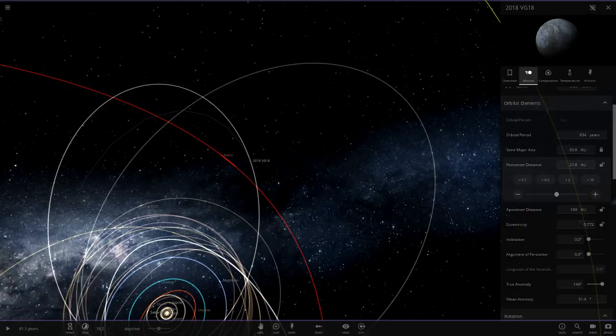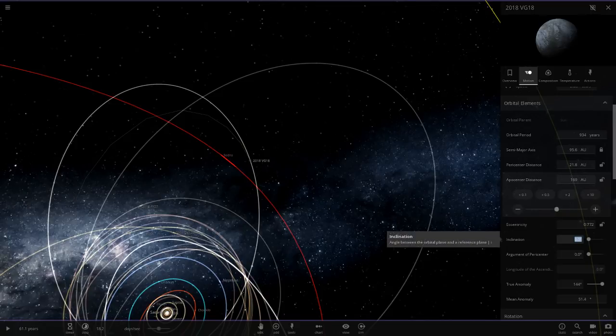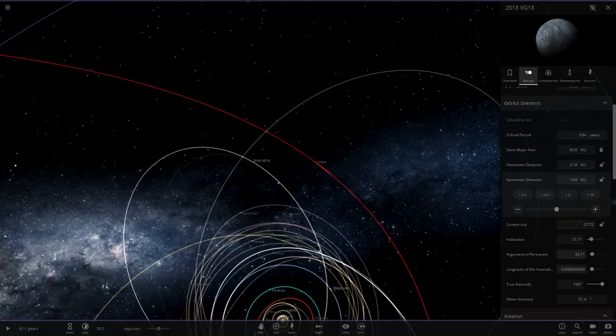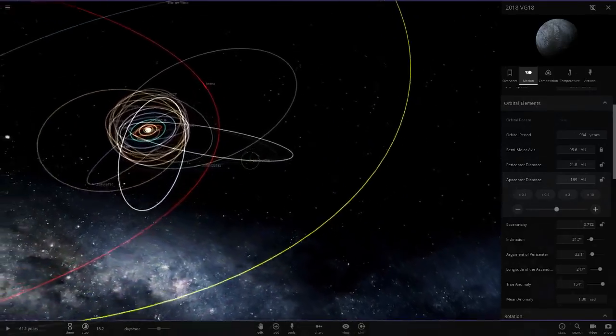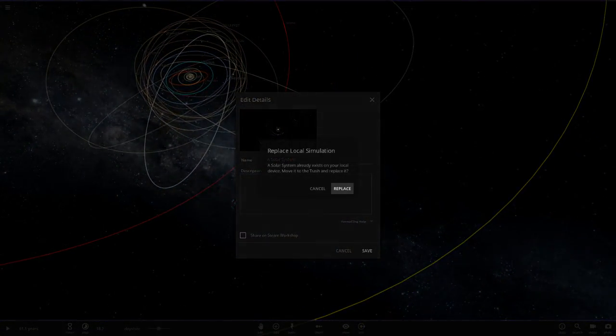Setting the orbital parameters: semi-major axis 95.6, argument 21.8, apocenter distance 169, eccentricity 0.772, inclination 31.7 degrees, longitude of ascending node 33.1, longitude 247, and mean anomaly 154 — same as in the other simulation. Now we'll go ahead and save.